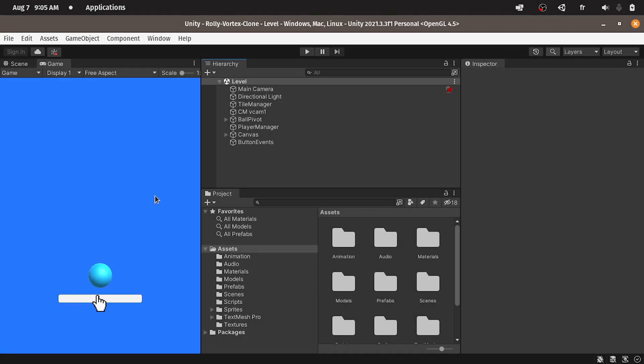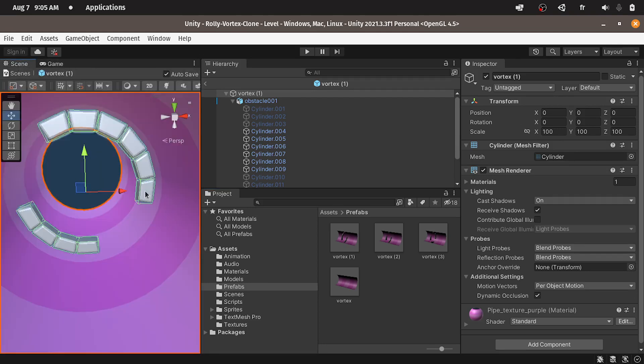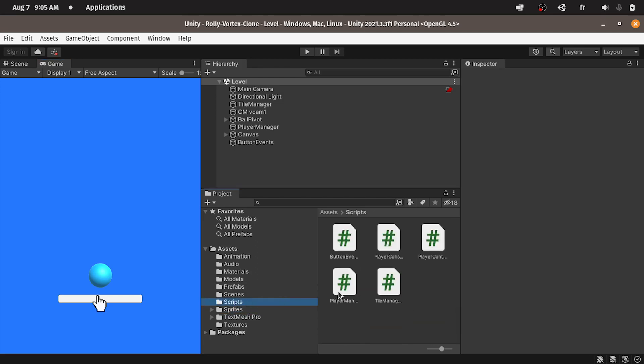So first of all, we are going to create a gem model. Then we're going to add it to the prefabs, which are these pipes. Then each time we pass through one of the gems, we are going to increase the total number of gems. Basically, we can create a global variable under the scripts folder — player manager. So first things first, let's create the gem.